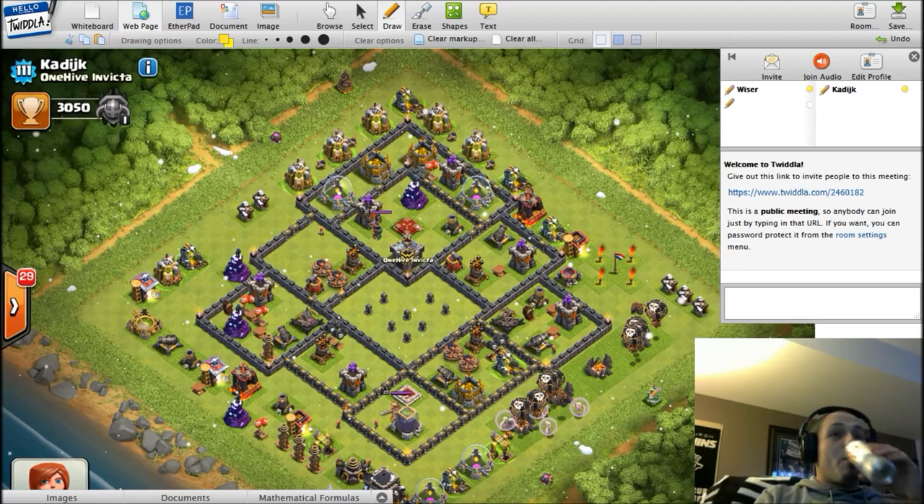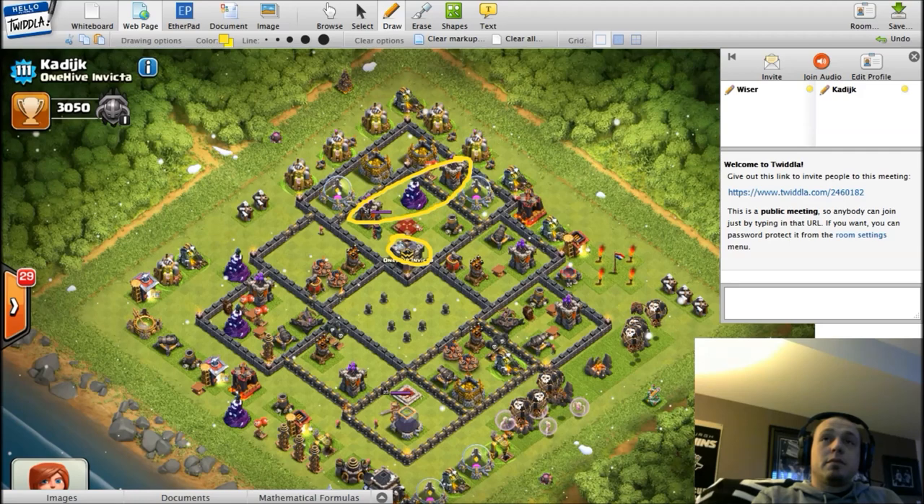Caddick actually starts the other way around — he looks at his base, determines what the weak point is, and asks whether placing the CC strategically can compensate for that weakness. In this symmetric base there's no obvious weakness, but the CC is placed next to the queen because there are only two point defenses and two splash damage buildings in that area. The CC here has a purpose: protecting the queen. A dragon could stop a king from jumping in. Placing the CC in the middle of your base opens up for a lava hound lure.